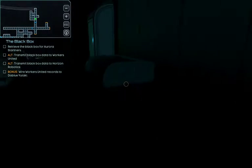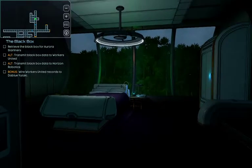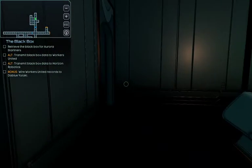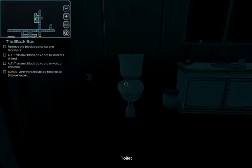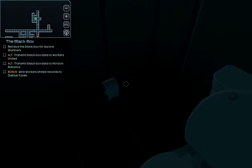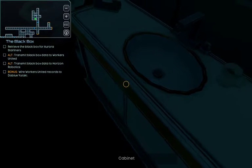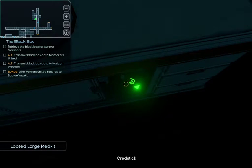We also got attacked by a Raider robot, but that's something else. That's a very luxurious ship - I like it. What's inside the toilet? Nothing. I thought we could find something. Cred sticks! And here's a cabinet with something. A medkit - yes please. And a cred stick.